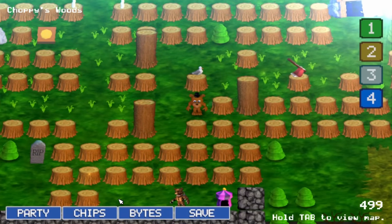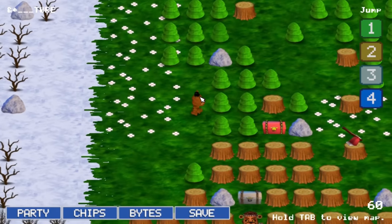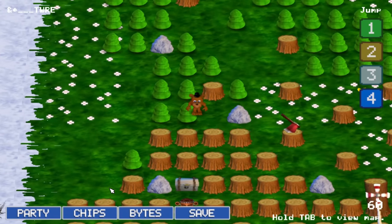Due to the lack of resistance from the glitched enemies, I came up with the smart idea to do it again, this time grabbing the chip Block Unscrew, which obviously means I'm now untouchable, right?